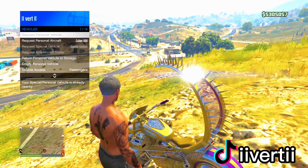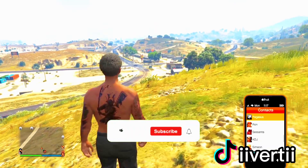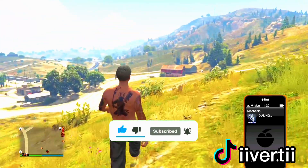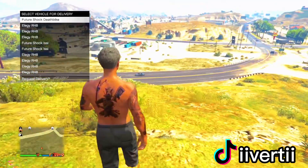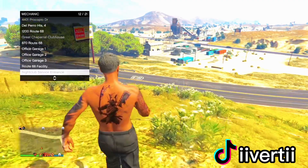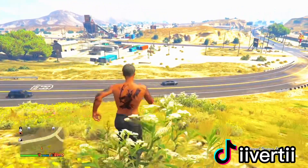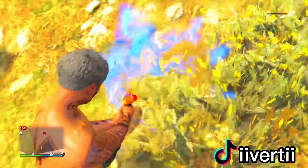Once you exit the facility, return the bike and the dupe glitch is done. To prove that I duped, I'm calling my mechanic — and as you can see, arcade garage shows Future Shock Death Bike replacing the Dominator, and in my facility as well there's a Future Shock Death Bike. So it did dupe! Thank you guys for watching — this glitch still works as of August 21st. Have a great day, see you guys later, take care.